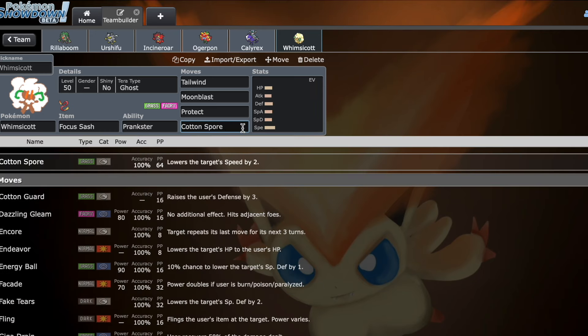Cotton Spore is really good general speed control — it's literally like String Shot on both targets, which feels really broken because it is insanely good speed control. It's like Scary Face on both targets. It's so, so good. I actually think this move is absolutely insane, and it just wins you the Tailwind mirrors.